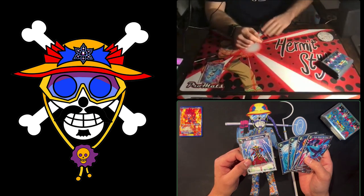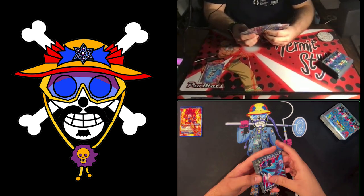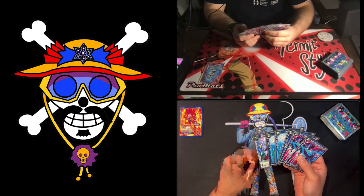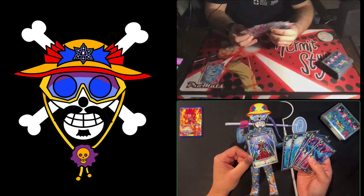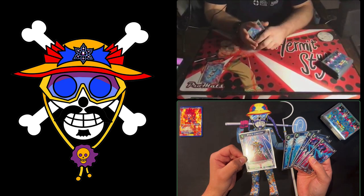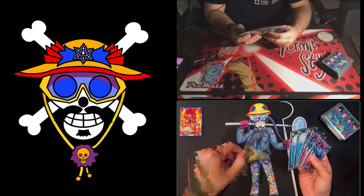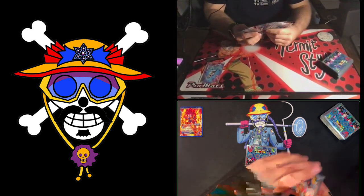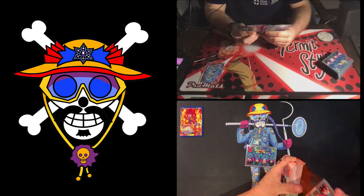At the beginning of the game you get to do a mulligan — after drawing six cards, you can choose any number of them and send them back to your deck. In these skillless decks, a good rule of thumb is to keep any cards that have words on them, since so many cards have none. Keep anything with text and send the rest back.